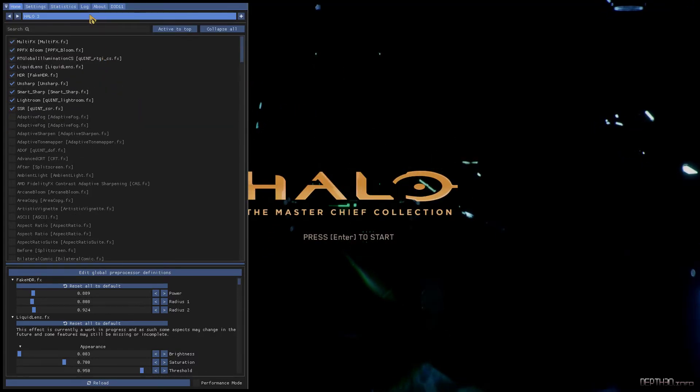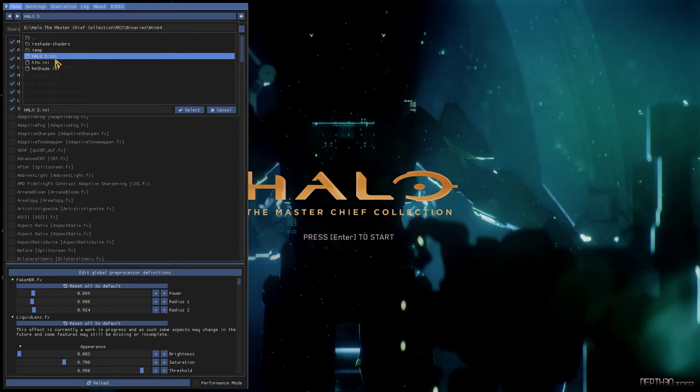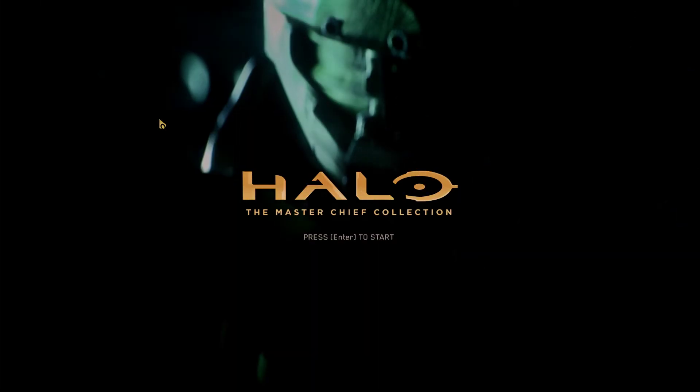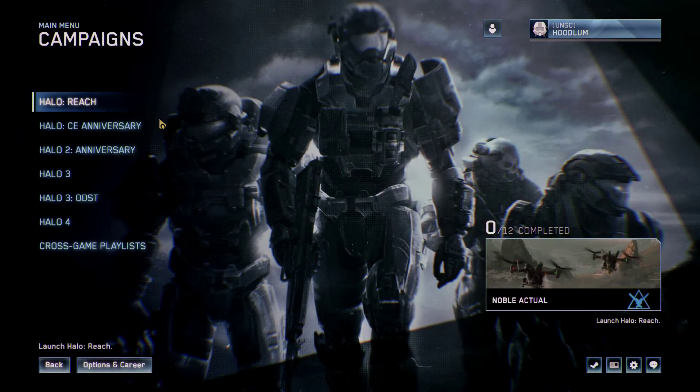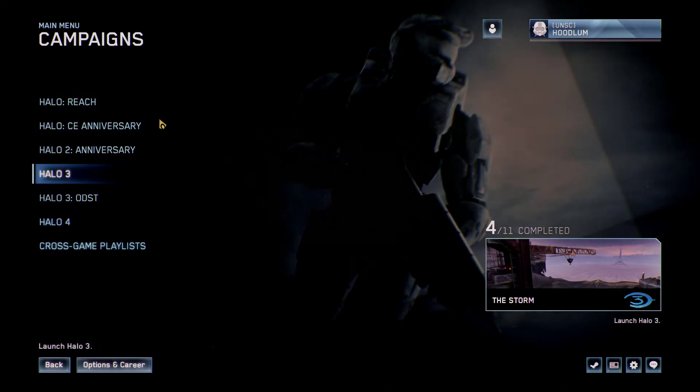Now select — click on the Reshade Preset menu and select Halo3.ini, and you're all good to go. Here we are, Reshade is working. You can start Halo 3 or Halo 3 ODST, whichever you like. Click on Resume and your game is working.